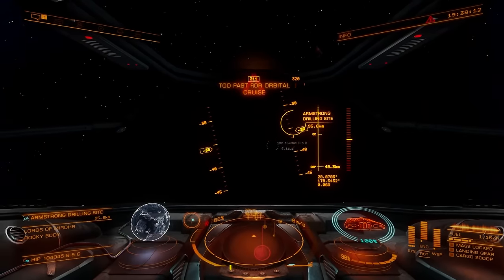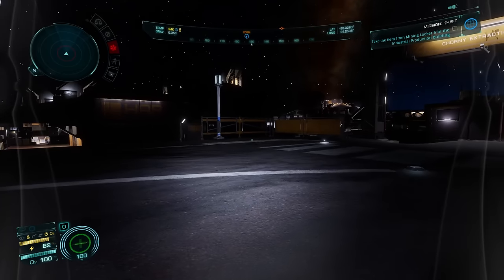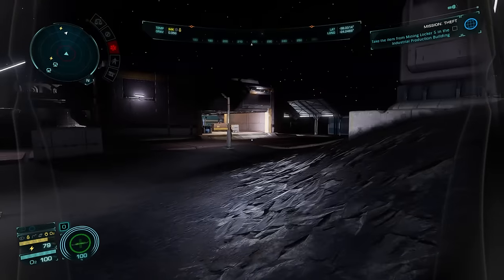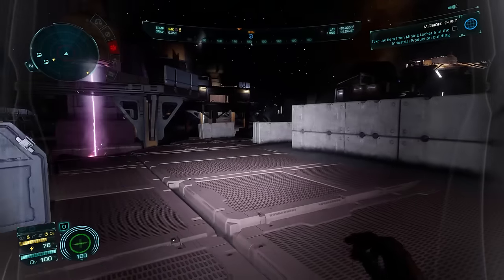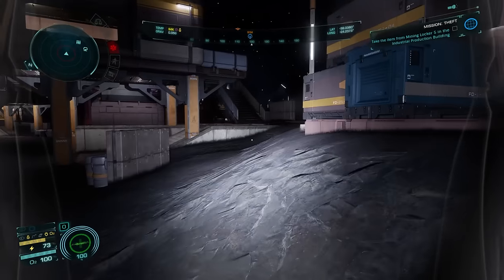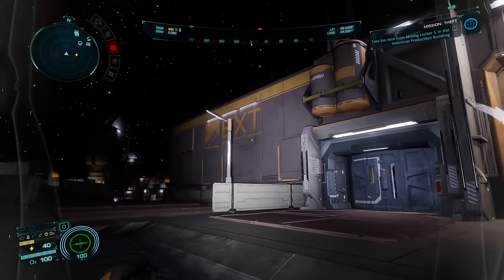Oh my God. We're finally on a planet with a mission. I had so much trouble flying in this game — it's absolutely insane. But I finally managed to do it. We're stealing something from a mining locker, and I don't get the impression that anyone's going to stop me, but we'll see how it goes. Looking for mining building five.